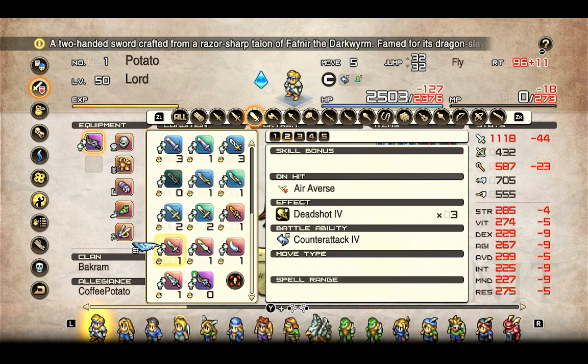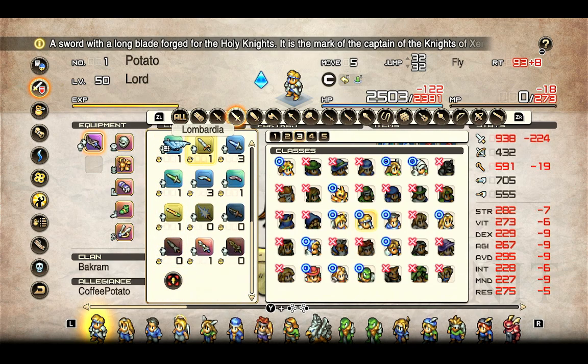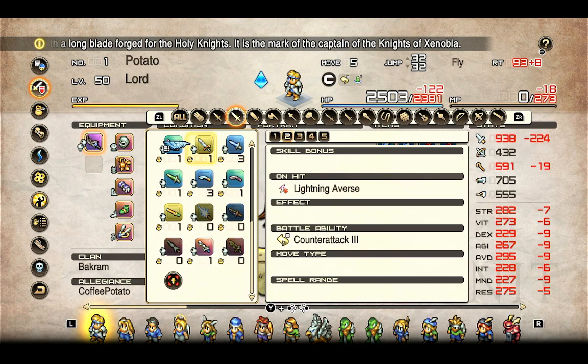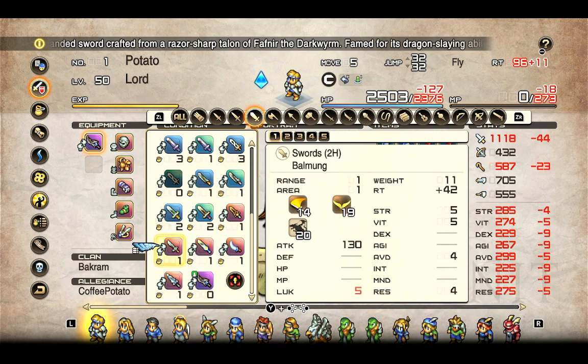For those unaware, most weapons in the game have two different versions — one used for more cutscene-type purposes and then one used as the player-obtained version. For example, the version of the Lombardia that you get has Counter-Attack 3, whereas the one that Lance carries around in the intro is going to have the parry ability on it. This is usually just to allow unique weapons to be used at different points in the game with different purposes.